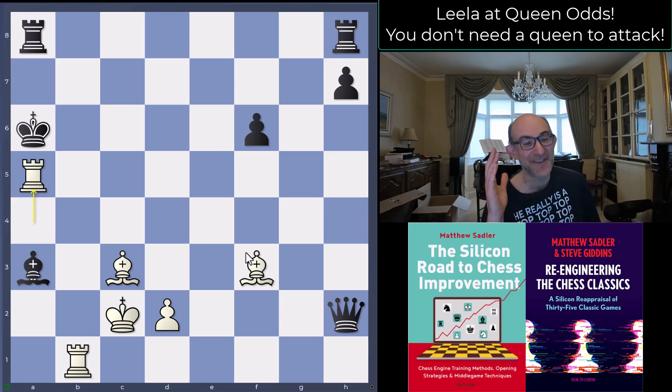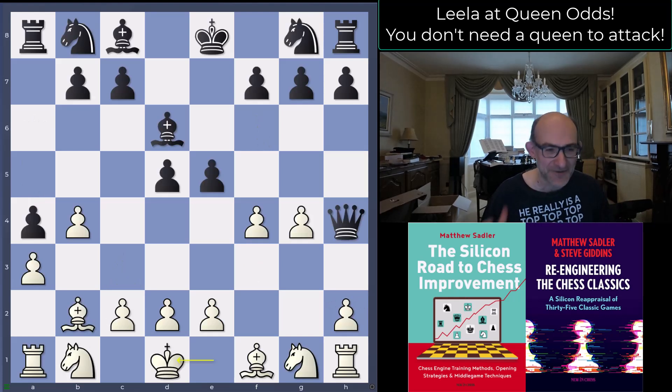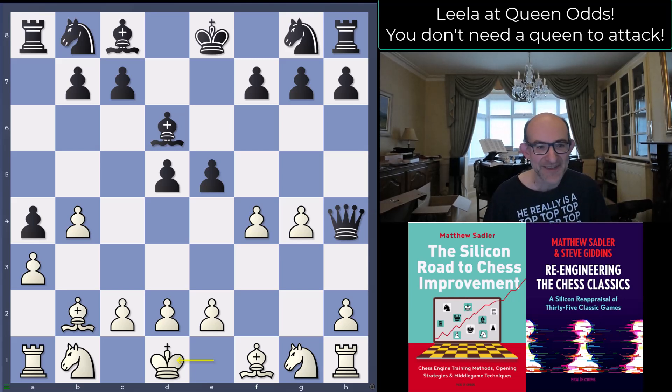I saw this live and I just couldn't believe what was happening. I couldn't understand the opening moves at all — I thought: has Lila got a bug? Has Lila just gone crazy? But yeah, it's all method to the madness. If black's got an extra queen and nothing's happening then you're just going to lose. The only way to fight the queen is to make the position as open as possible and give your pieces space — of course the risk is you get even more killed.